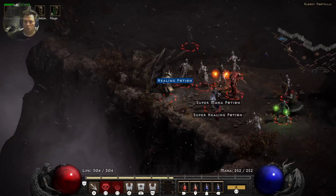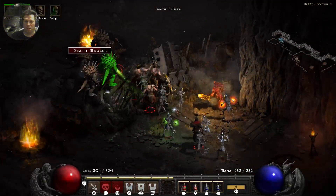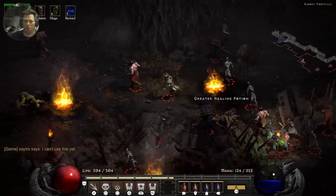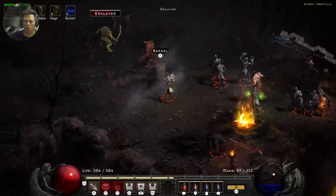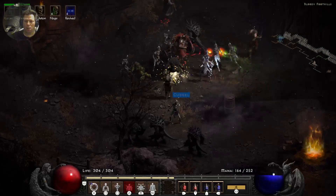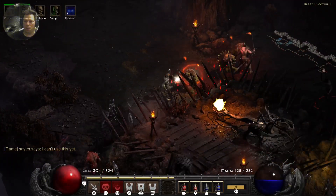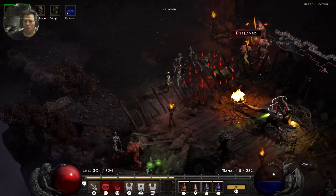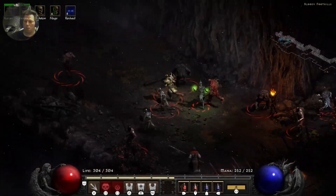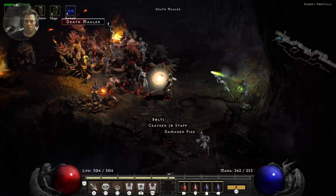We're still getting those rejuvenation potions. Fixing to rise these minions up again — we got three, now we're at eight. We're going to go over here first, then go this way. We're mapping it out but staying with these guys. You gotta be careful with the barrels — they blow up. Try to do Corpse Explosion as much as you can.